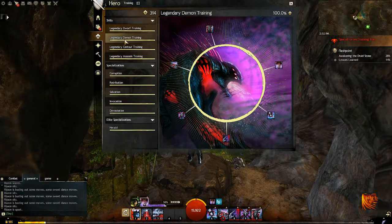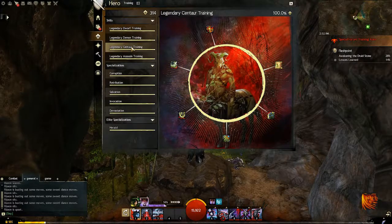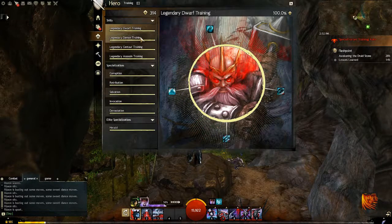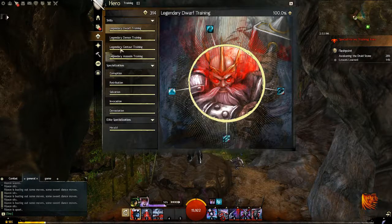The next stance you want to unlock is Legendary Dwarf. Yes, I said don't go Legendary Dwarf first, but you do want it before you unlock Ventari — Ventari is your heal spec and has a learning curve. So go Dwarf. Also, Dwarf has access to Inspiring Reinforcement, which is a Lightning combo field, meaning you can gain Swiftness through certain skills.